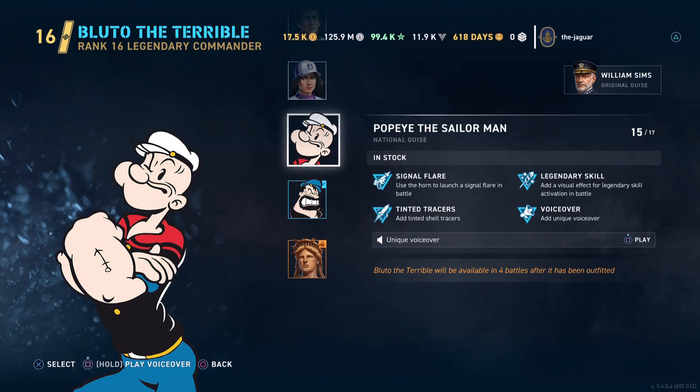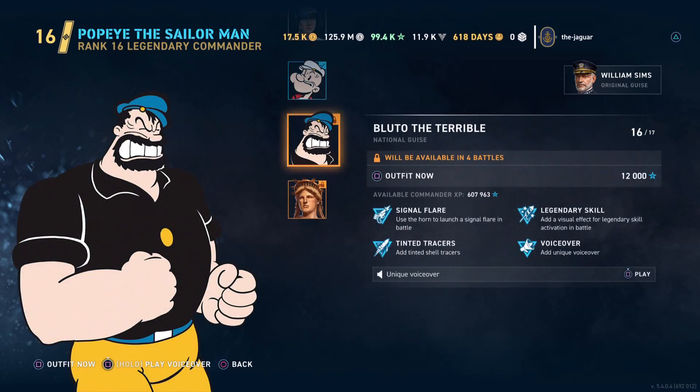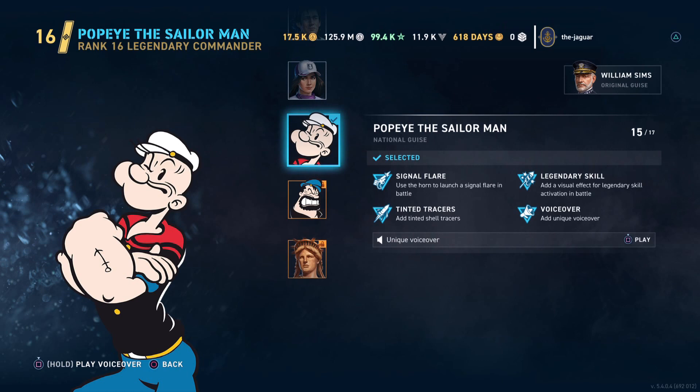All right, that was pretty cool. To select Popeye just hit the select button — the X button on the PlayStation controller — and there Popeye is selected. For Bluto, you've got to run four battles in order to get back to Bluto, and as far as I could tell it's any battle on any ship, so it's not just William Sims. If I'm wrong about that, go ahead and let me know down in the comments.